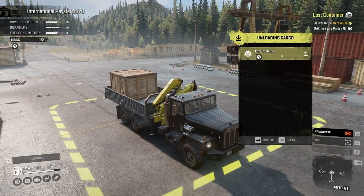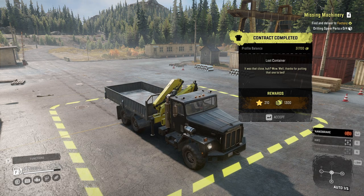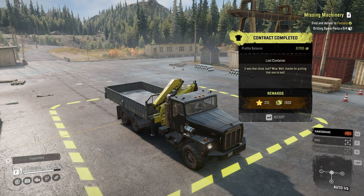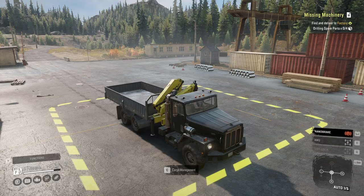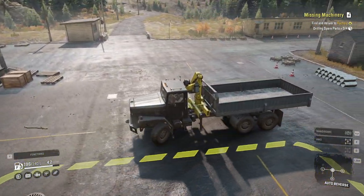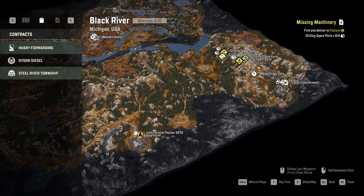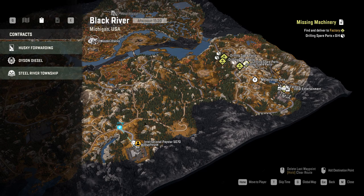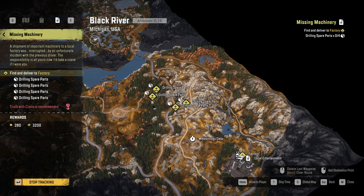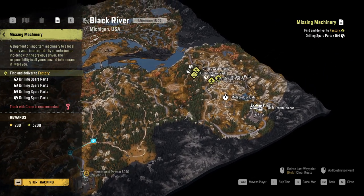Cargo management — Lost Container — one of one. Perfect, it was that close! 2010 XP and 1300 credits. Credits are not a problem; XP at this point is just something we continuously need. So with that being said, let's make our way to the factory and get those drilling spare parts. Where do we need to deliver them? Missing Machinery, right. Was I tracking two quests at the same time, and that's why it was getting highlighted? Weird, anyway — we actually deliver to the factory.